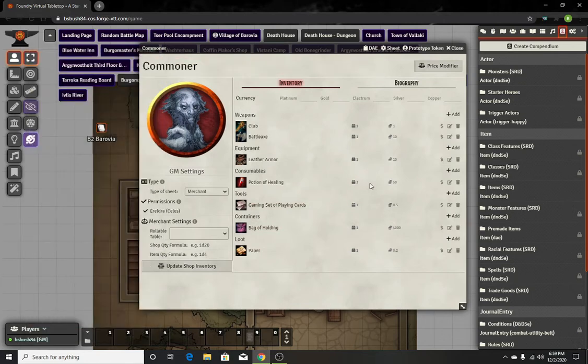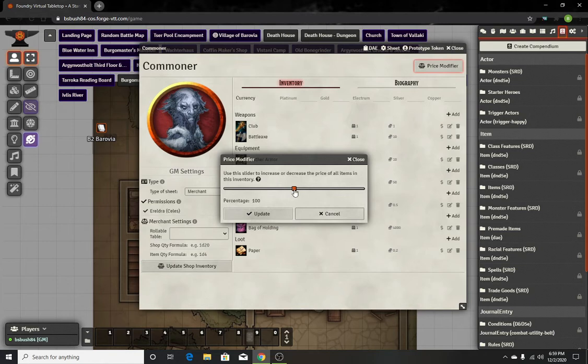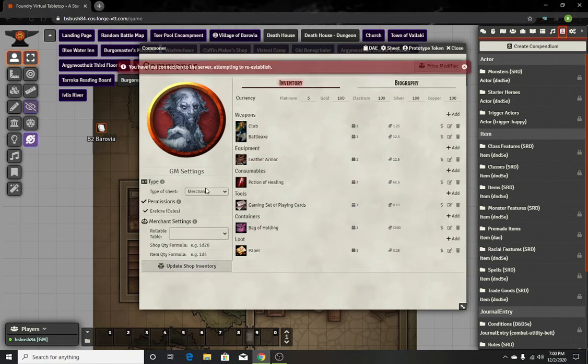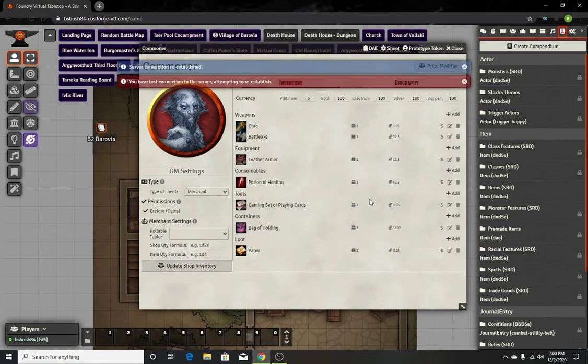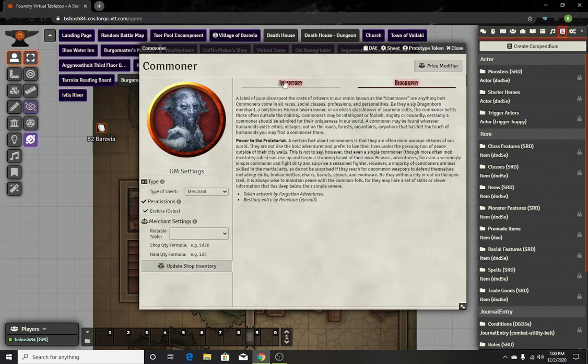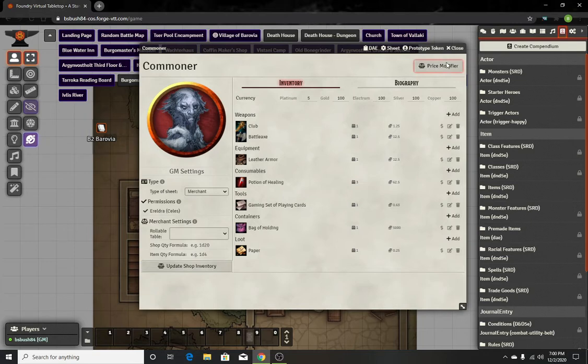Now that he has everything, another nice thing you can do is adjust the price modifier. With Bildress out here, he is not very nice, and because he's the only shop in town you're gonna buy it because you have no choice. We'll say he's gonna charge an extra 25% — just a little bit more. It's always good to give them a decent amount of currency so they can adjust things. You got merchant permissions — those have to be checked. You can pre-plan all this stuff out in advance. If you want to get super fancy, you can write a background for them in the journal entries.